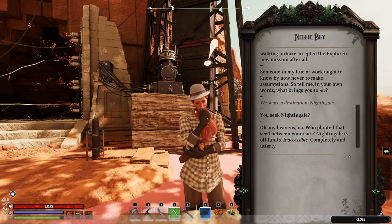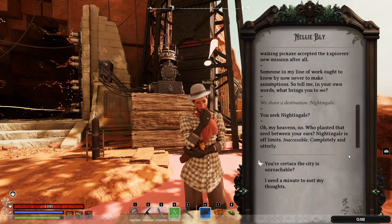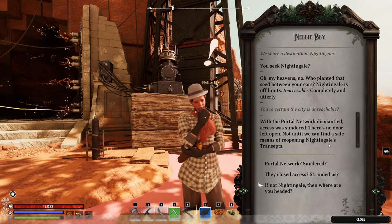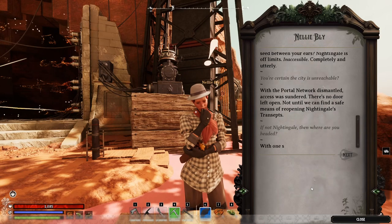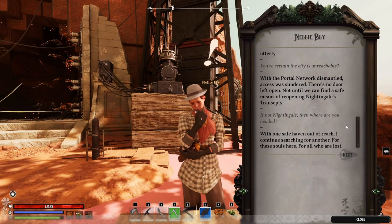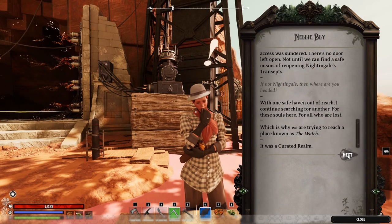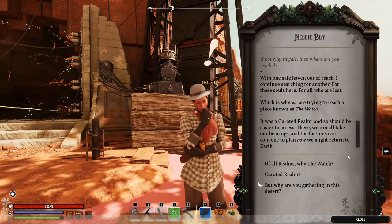"You seek Nightingale? Oh my heavens no, who planted that seed? Nightingale is off limits, inaccessible, completely and alone." "You're certain the city is unreachable?" "With the portal network dismantled, access was sundered. There's no door left open. Not until we can find a safe means of reopening Nightingale's transepts." "If not Nightingale, then where are you headed?" "With one safe haven out of reach, I continue searching for another — for these souls here, for all who are lost. Which is why we are trying to reach a place known as the Watch. It was a curated realm and so should be easier to access. There we can all take our bearings and the factions can convene to plan how we might return to Earth."